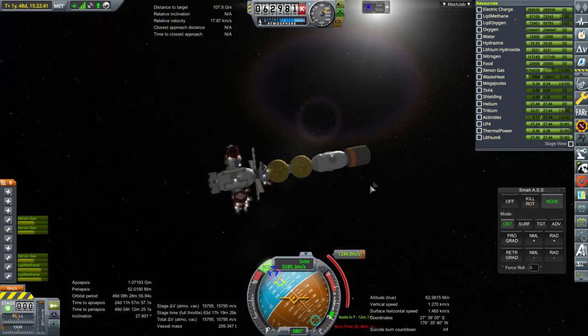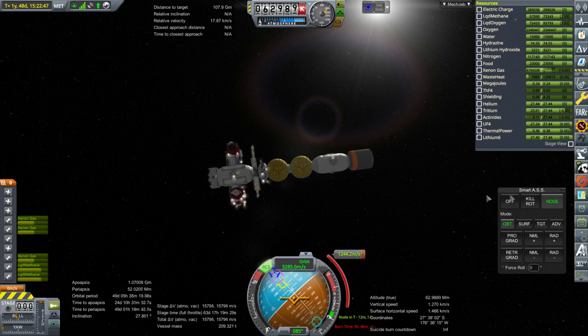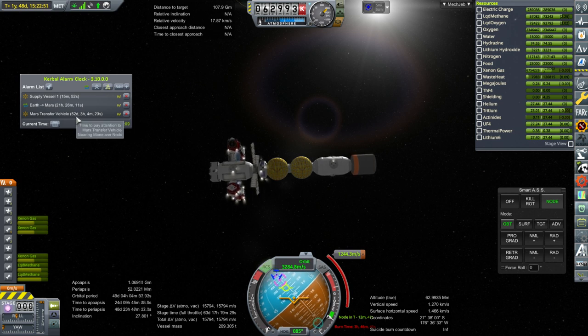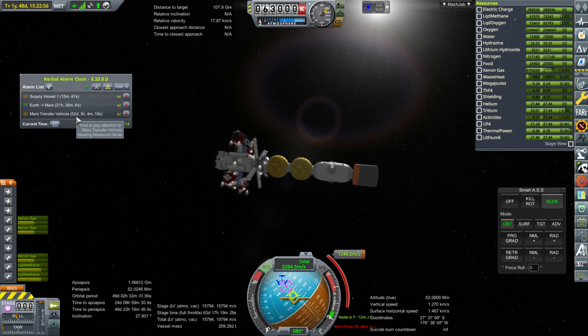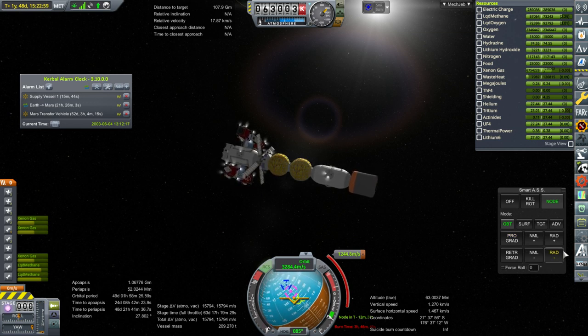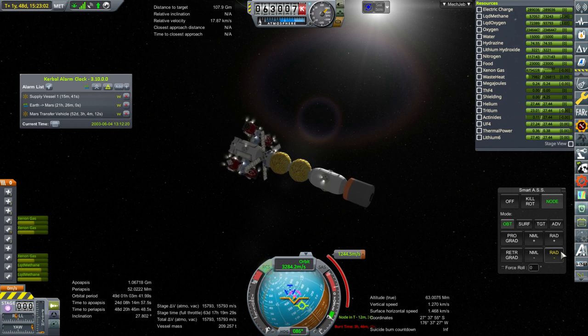This is the supply vessel. Mars Transfer Vehicle 2 was the one that we transferred out into interplanetary space last time, and Mars Transfer Vehicle 1 is the one that's coming back — it wasn't able to make orbit around Mars, but we have a maneuver for it in 52 days that will allow it to return to Earth and then we'll salvage it as much as we can. We'll have to take a look at what needs to be changed to make it more usable — probably a nuclear reactor will be added, we'll see.